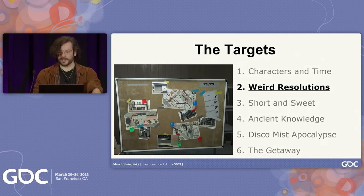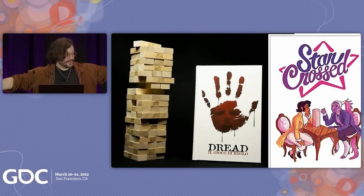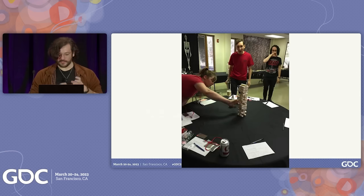Now we're on to part two: Weird Resolutions. Who here has played Jenga? The games we're about to talk about are wonderful bits of design on completely opposite ends of the spectrum. In Dread, it's a survival horror game where every time you take a risky action, you need to take a block out of the Jenga tower — and if the Jenga tower falls over, everyone dies. And then in Star-Crossed, you're playing a romantic scene between two star-crossed lovers, and every time you take an action, you take a block out of the Jenga tower — and when it falls over, you have to make out. That is the complete breaking point of the tension.